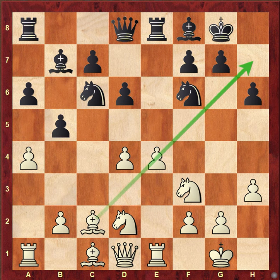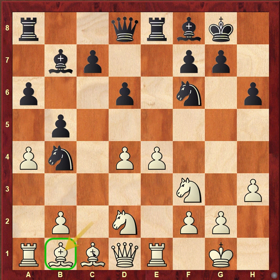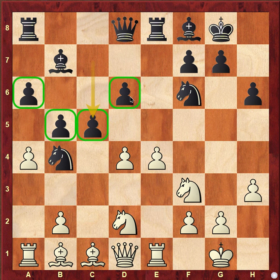Black went knight b4 and white played bishop b1, keeping the bishop pair. Black here went c5, and now black has a nice pawn structure.